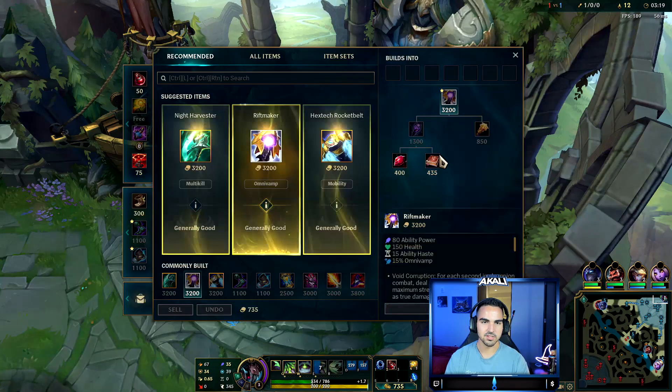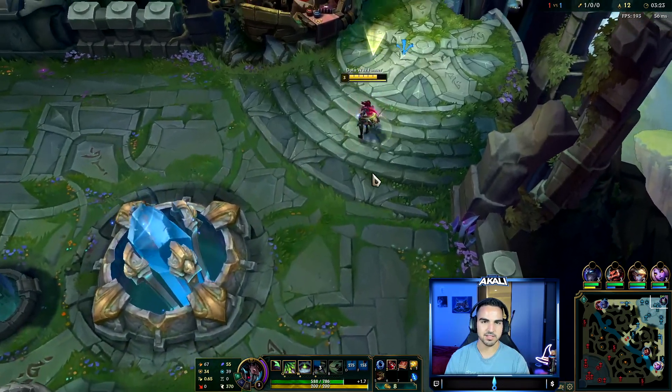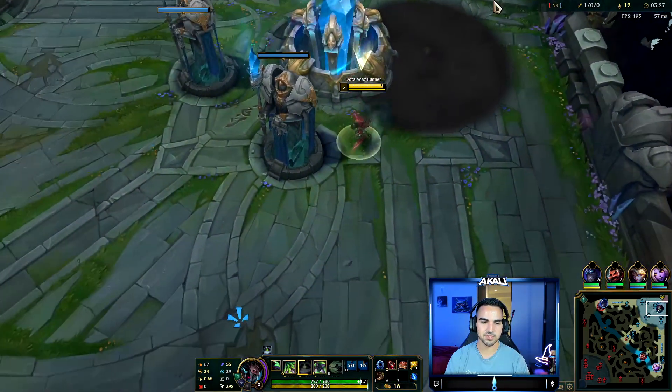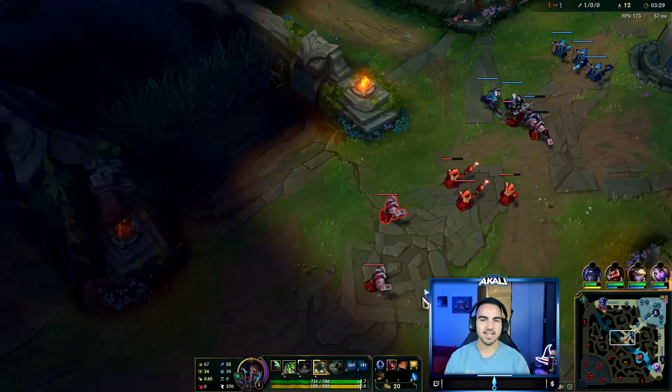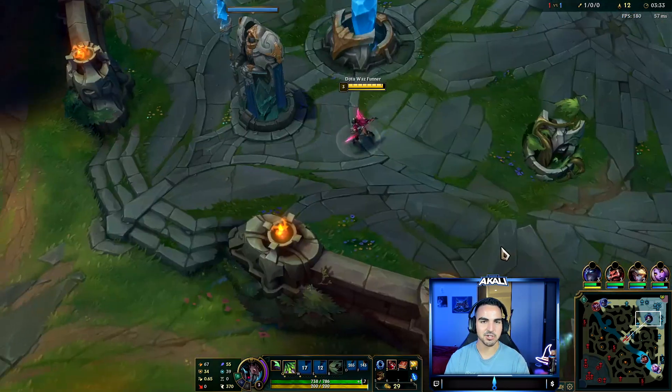So we're going to be picking up one of these items. Wait for it — run back to lane, W versus gone, press E. And guys, I am just so incredibly excited to show you this build.